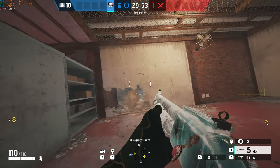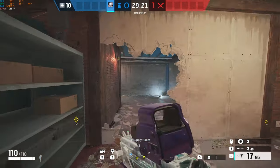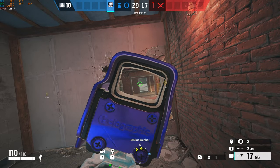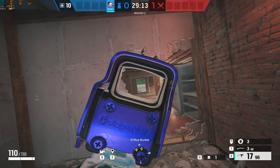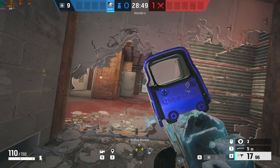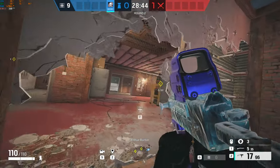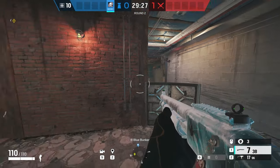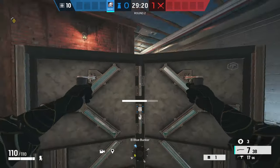If you're playing with a coordinated stack, you can open up a rotate towards elbow. If you put the rotate on the left side seen from supply into blue bunker you'll be further exposed to freezer. If you put it on the right side you'll be more exposed to people pushing in blue bunker. Keep in mind that you'd usually play this as a smoke and have jaeger's ADSs on the wall. Make sure to not place the shield on the wall but place it further back so the ADSs will actually stop the flashes before they get to the shield.